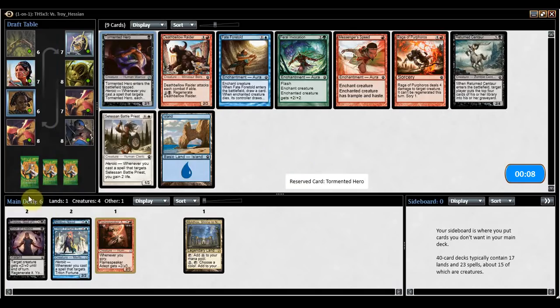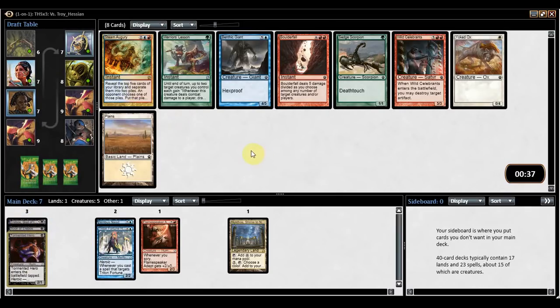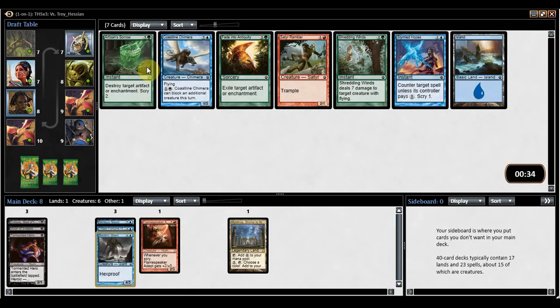Another little Heroic creature — not bad with Boon of Erebos, goes with actual Erebos. Steam Augury is kind of whatever. All of these cards are kind of whatever. Maybe Benthic Giant is what I want here — not an amazing card. Boulder Fall is eight mana to split up five damage — eight mana is a lot. I'm going to take Benthic Giant. This is the pack we opened to wheel all of the green sideboard cards you could ever ask for.